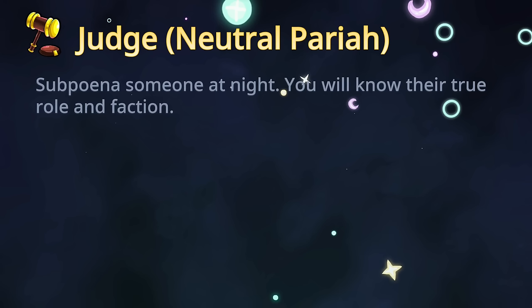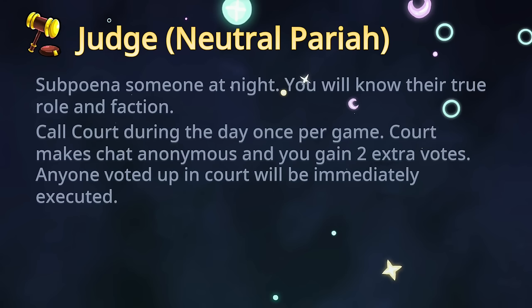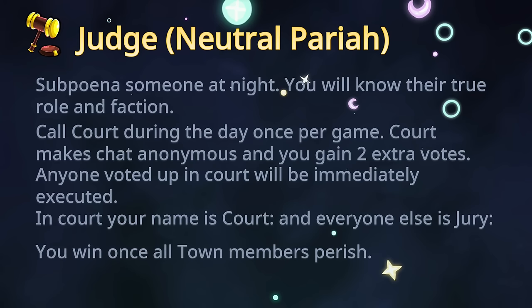Judge has gained a night ability: subpoena someone at night. You will know their true role and faction. Auditor and Judge now both get to know the true role and faction of people they check, so in game modes like Apocalypse TT you can find out the TT and try to indirectly help them. Since Neutral Pariah no longer affects the Town Trader timer — it only starts when the Apocalypse dies — your day ability is the same: call court once per game. Court makes the chat anonymous, you gain two extra votes (three total during court), and it's a hard counter to Marshall.